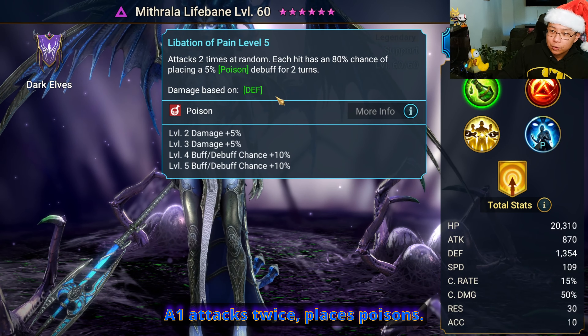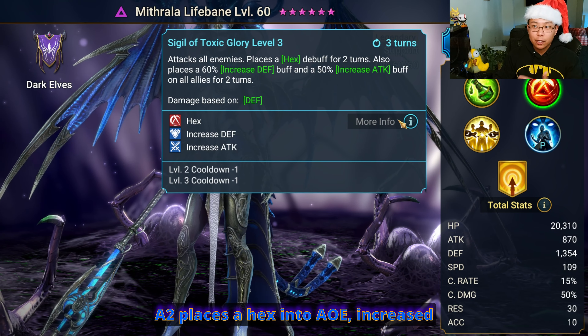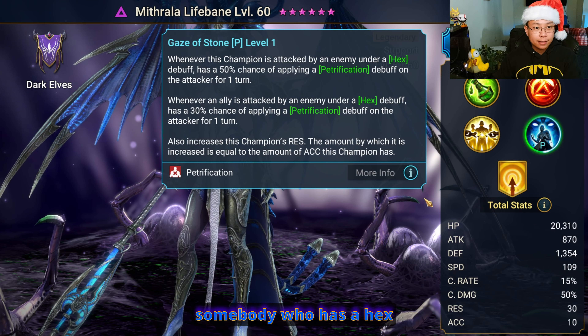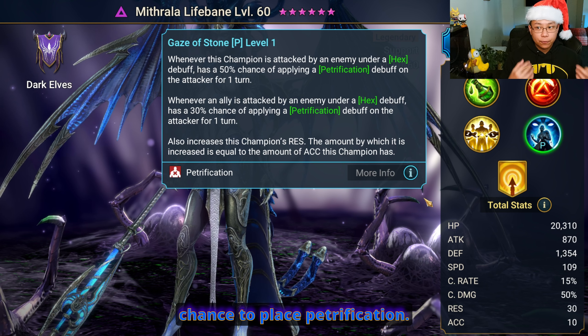A1 attacks twice and places poisons. A2 places a hex — it's an AoE with increased debuff and increased attack as well. Her A3 will cleanse the entire team as well as place a shield and a strengthened buff on them. Passively, whenever she is attacked by somebody who has a hex debuff on them, she has a 50% chance to place petrification.